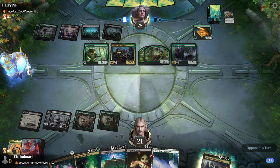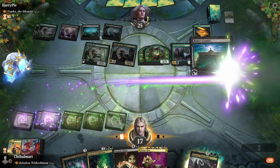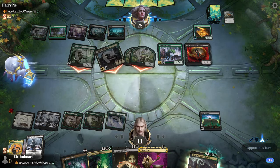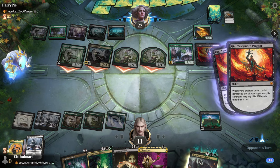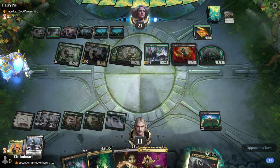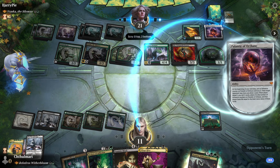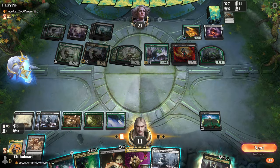The best case scenario is Bolas's Citadel into Aetherflux, but if history repeats itself I'm going to get Bolas's Citadel and like... land. Four, five, six — yeah. He's gotta have something to do with Bolas's Citadel — it's an artifact, I'm sure he has something. Oh brother, yeah, this is looking pretty bad for us. Palantir Vortank — huh. Well he's drawing the card. Soul Shatter — is this relevant? Kind of, I guess.